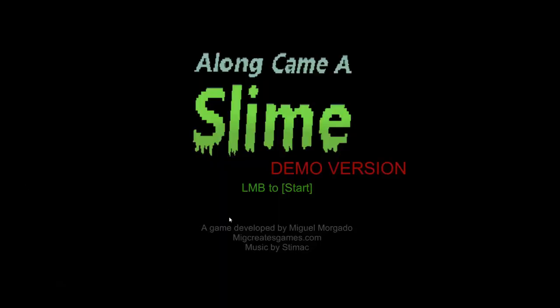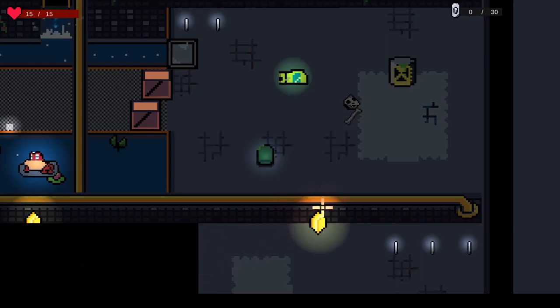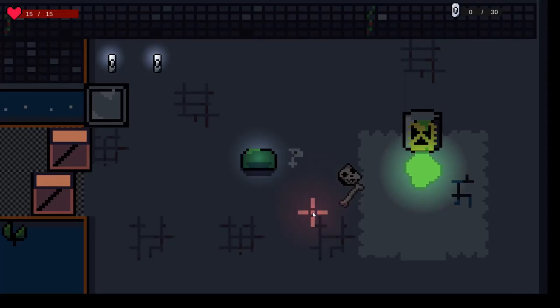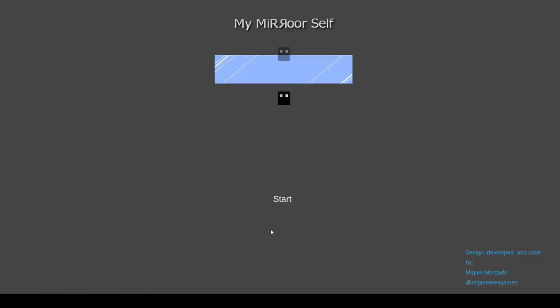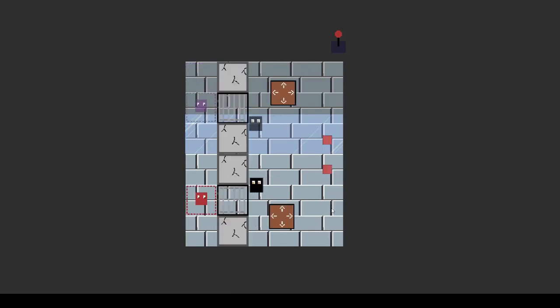In Along Came a Slam, I wanted to implement the top-down shooter I love doing and also add puzzles, different animations, and zoom-in effects to make it a more interesting and varied game. My Mirror Self is a game I did for the 2019 GMTK Game Jam — a cool puzzle game with challenging mechanics that you have to figure out.